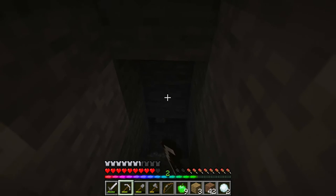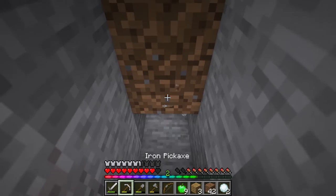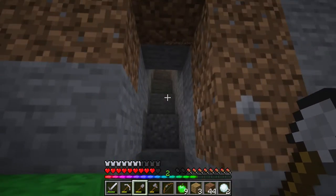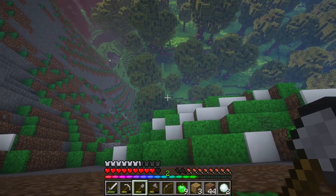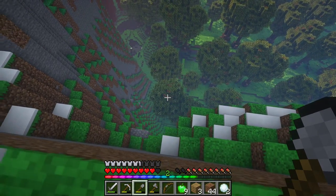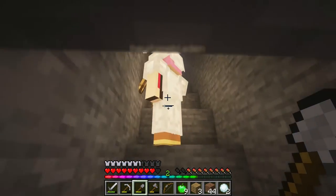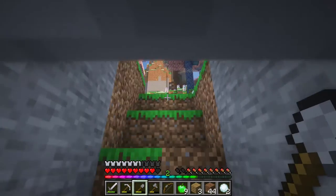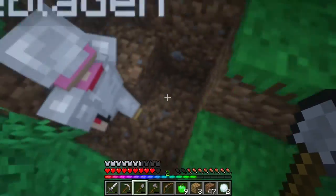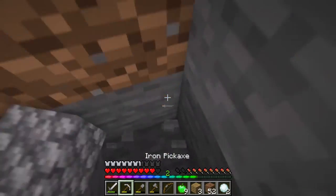Oh, I found the other side of the incredibly tall mountain we're on. Should we just dig down? We might have to. Living on a mountain is quite unfortunate. Should we dig down from here, or go down and then dig? Spiral staircase down, yeah, all the way down. I'll make the staircase if you want to light it up with torches. As soon as we get past the dirt it should be easier anyway.